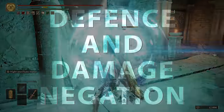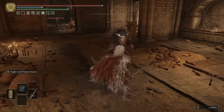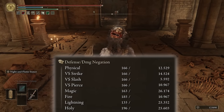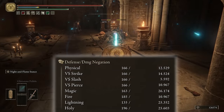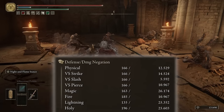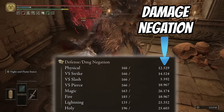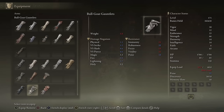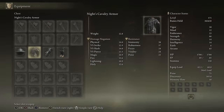Now let's look at the difference between defense and damage negation, because it's not as straightforward. Again, there are two different numbers. Taking physical defense as an example — wearing the mushroom set, I have 166 physical defense over 12.529. The number on the left is your defense and is not affected by your armor, just your level. The number on the right is your damage negation, and the only thing that affects this is your armor, not your level. They're two entirely separate numbers, but they work together to calculate the final damage you take.